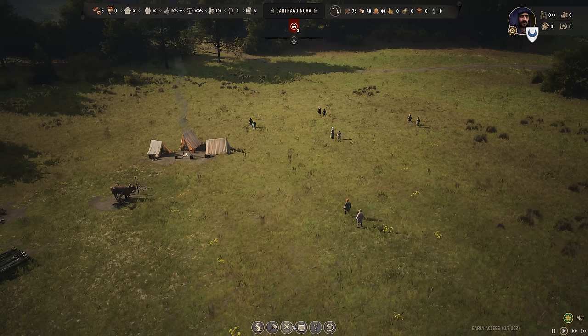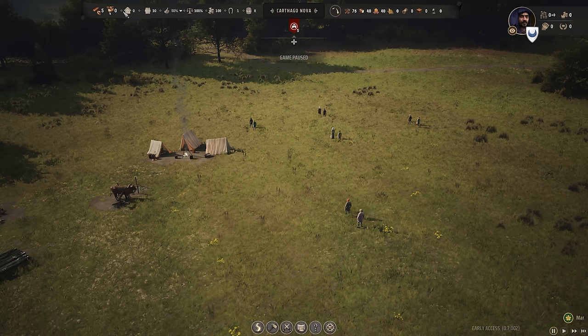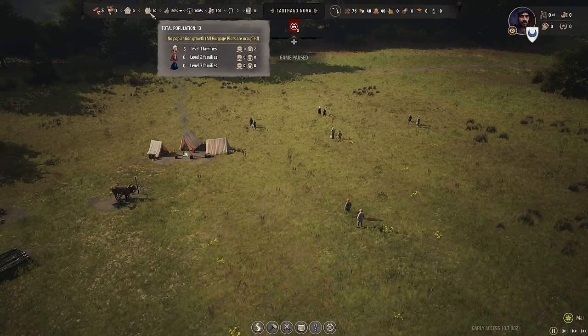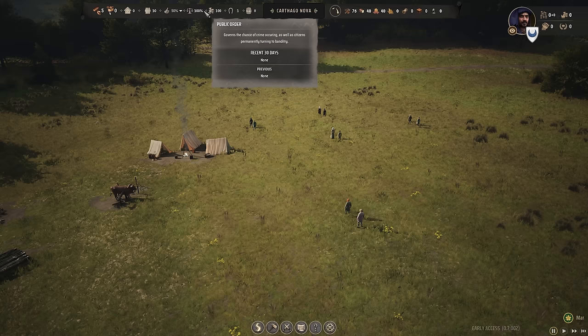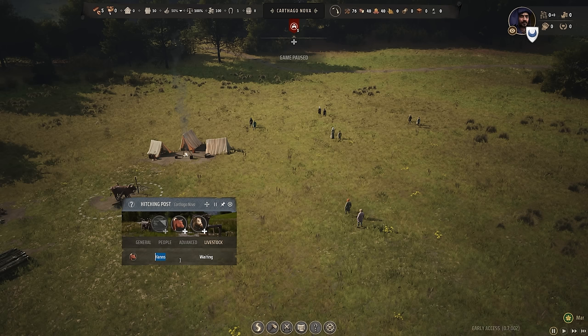There are some basic resources at the top. These are your unassigned residents, and it goes by family - we have a population of 10, five families at the moment. You can assign them to a certain job in a certain building. This tells you how much living space you have, and here is the total population - five level one families. We have approval ratings, which getting higher helps attract more people. Then public order, region wealth - a bit of a currency for certain things - and livestock. Right now we have one ox working for us, and we can name our oxen Hannibal.